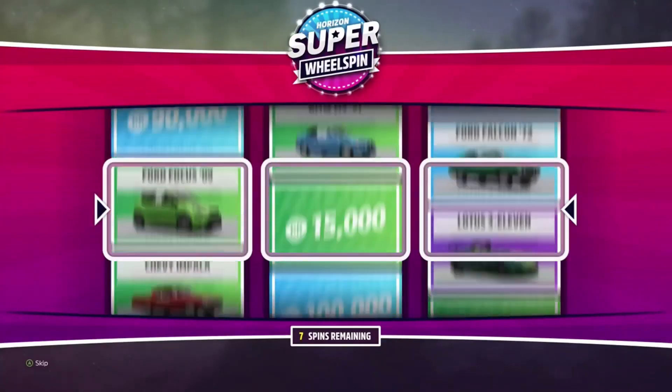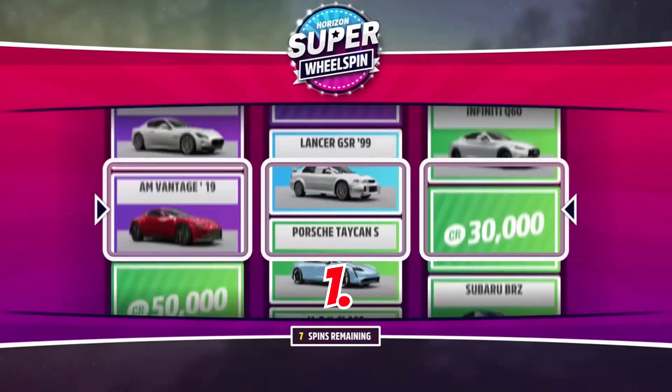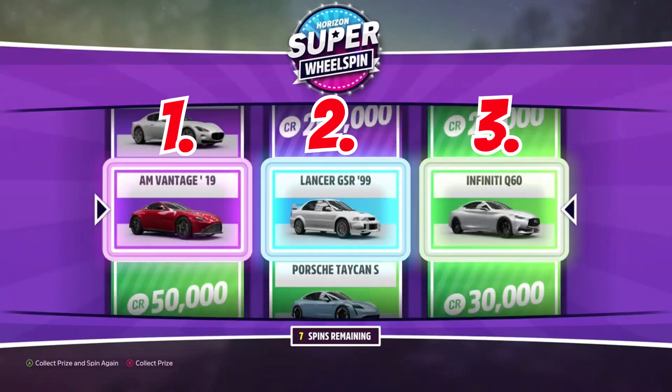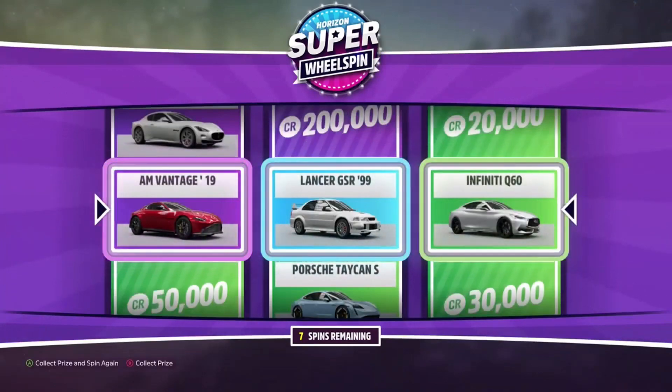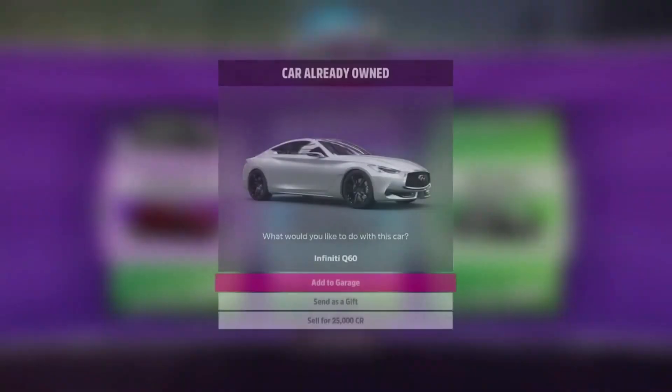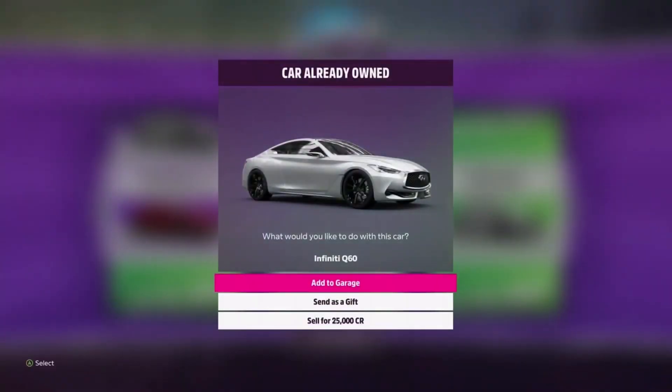So when you open a super wheel spin, the rewards are collected from left to right — box number 1, 2, and then 3. Basically what we're trying to do is get a car that we already own to pop up in box number 3. If the car in box number 3 is of the green rarity, there's a higher chance it's a car you already own and you can perform this glitch. So spin the wheel until that happens — and on this wheel spin here, you can see that the car on the right in the third slot is the car that I already have.